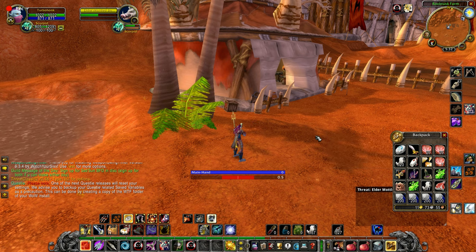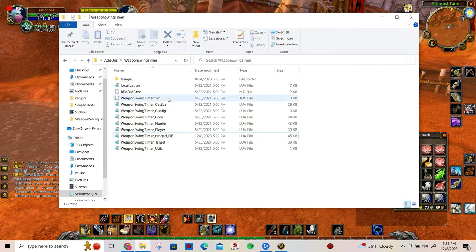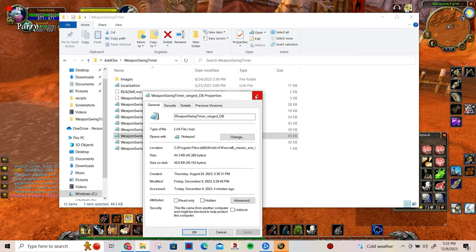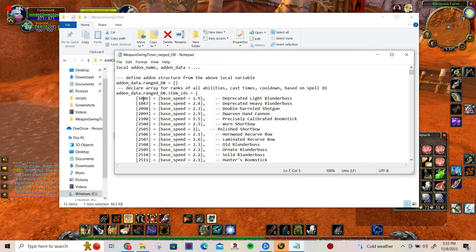Or you can go to your add-on folder for the weapon swing timer, open the Ranged DB file — go to Properties and open it with Notepad. Here you'll see this is a database of all the weapons that it knows.